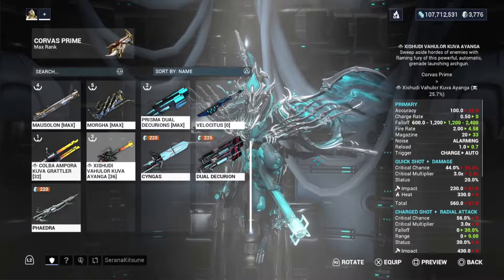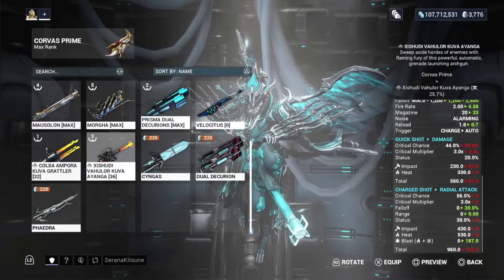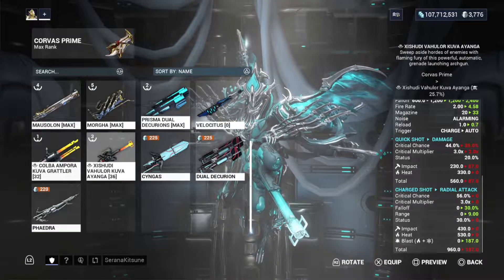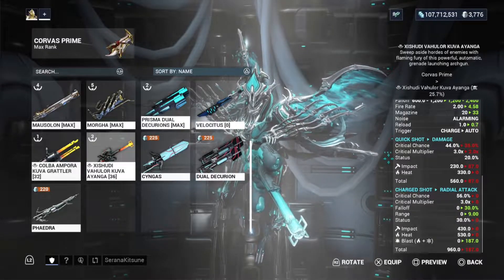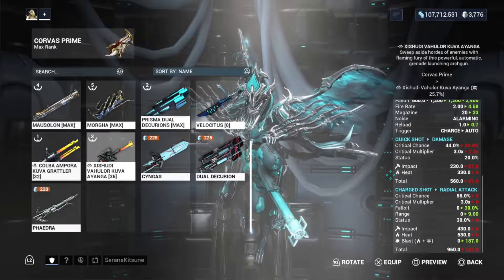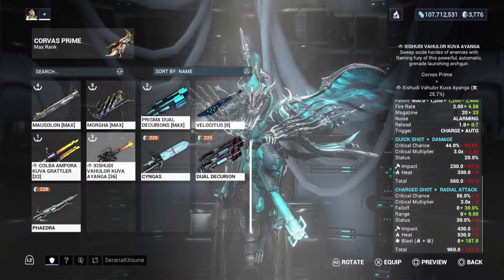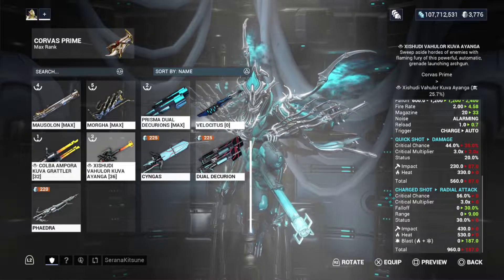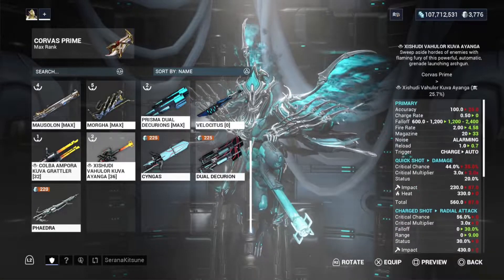Comparing this to the Kuva Iega and looking at the stats: the Corvus Prime wins for higher CC (critical chance) and higher critical multiplier. They both have the same status. There's heat damage on the Corvus Prime and not on the Kuva Iega. Impact damage is higher on the Corvus Prime, and the Kuva Iega doesn't have a charge shot. So Corvus Prime wins for that.